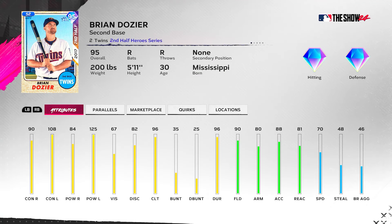Brian Dozier, 95 overall. He's a new legend added into MLB The Show this year — 2017. He's going to fit the Stanton boost, primary second base with no secondaries. He's going to have 90 contact versus right, 84 power versus right, 108 contact versus left with 125 power versus left, 96 clutch, 90 fielding. He won't fit the Devers boost and has 70 speed, so he won't fit the Corbin Carroll boost either. At P5 with the Stanton boost he goes to 95/89 versus right, 113/125 versus left, 101 clutch, 95 fielding, 85 arm, 86 reaction, 75 speed — diamond defense at second base regardless of parallels.